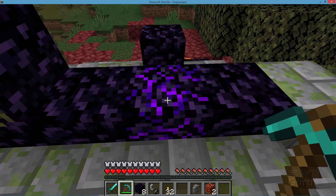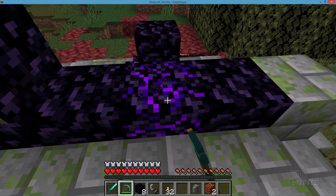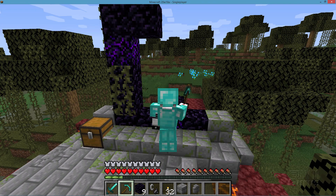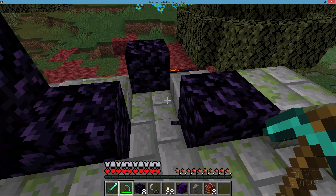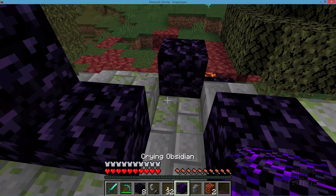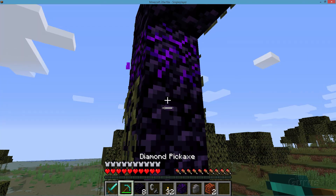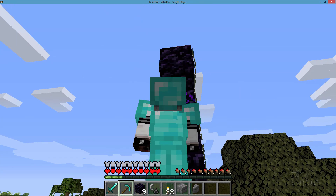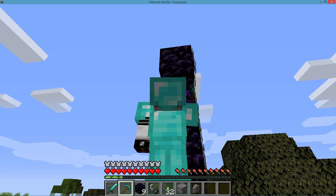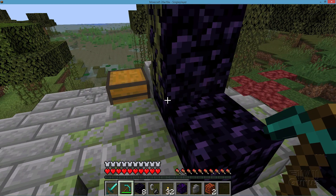Let's fix this thing. Take your diamond pickaxe and the first thing you want to do is take out this crying obsidian right here. Whenever you find this stuff you're going to want to grab it and hang on to it. It can be used to make respawn anchors inside the Nether — very important to have. You'll need four of those per respawn anchor. Mining it is slow, just like mining regular obsidian. You have to have a diamond or better pickaxe, but they will come out.